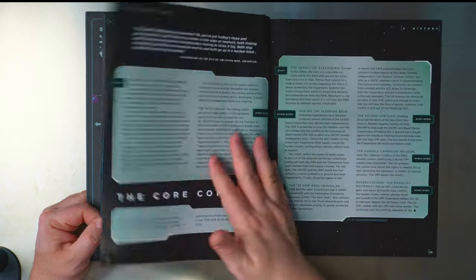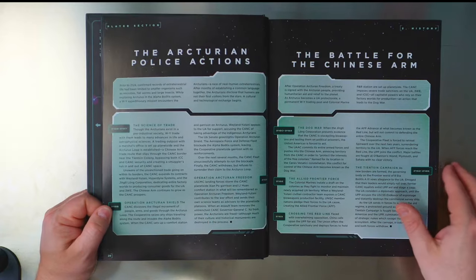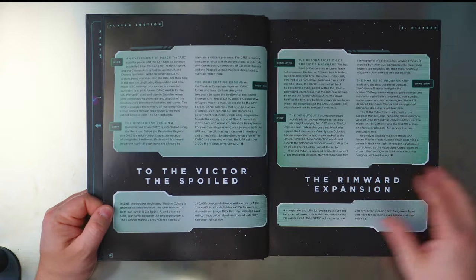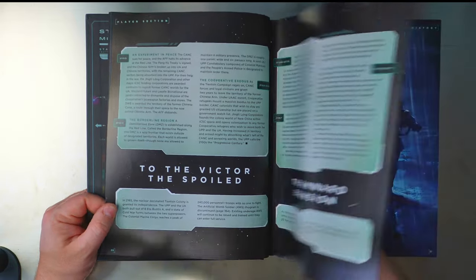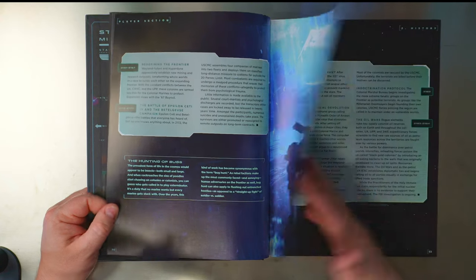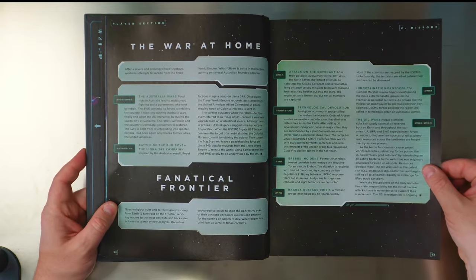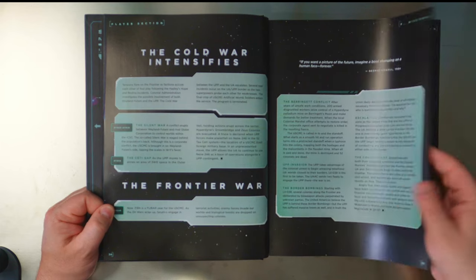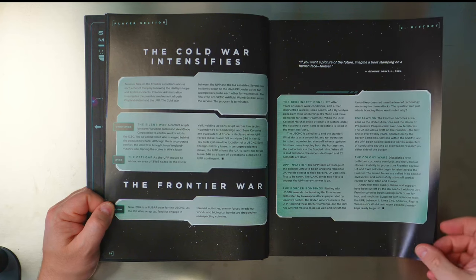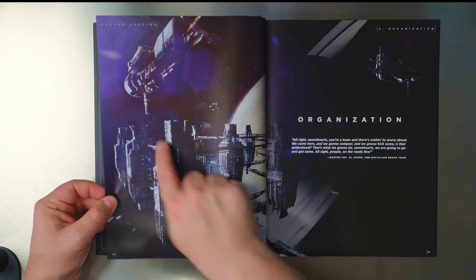Biological warfare, conflicts in the core, the police, battle for the Chinese Arm — this is going to take some reading. The Rim Award expansions — look at that, that is a beautiful picture. The artwork is just stunning. War at home, fanatical frontiers, the cold war intensifies, frontier war — see that's the classic marine, a little space station and marine ship flying off on top.